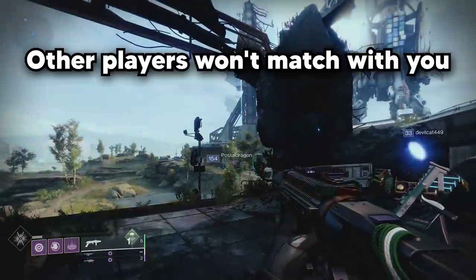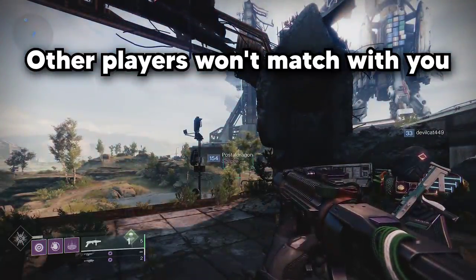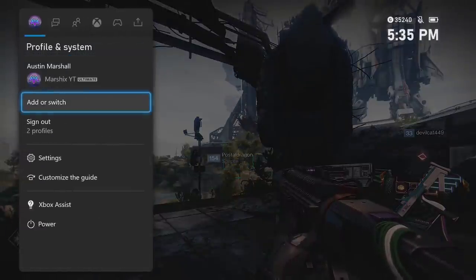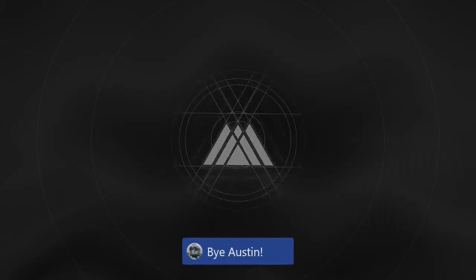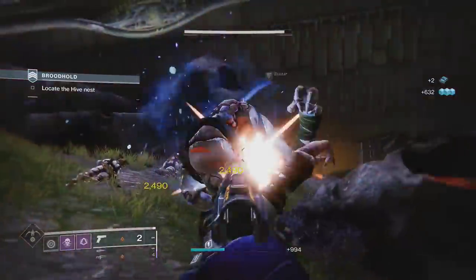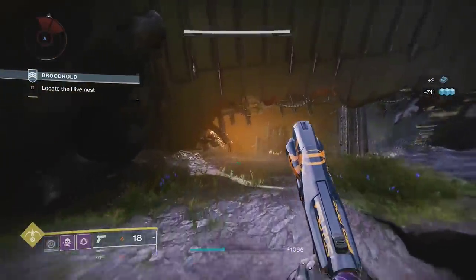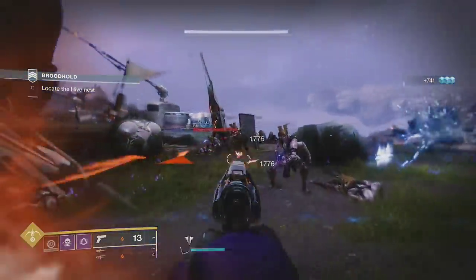You need to start off by blocking your matchmaking. We need to do all of this in strikes, and you really don't want other people to get in your way or pull you through the strike. On Xbox, you can block matchmaking by loading into the game on an alternate account — it can be a free-to-play account — and then swapping back to your main account. You can re-enable matchmaking by restarting your game. On PlayStation, you can block matchmaking by changing your system's date and time to any time far in the future. You may need to restart your console after doing this.